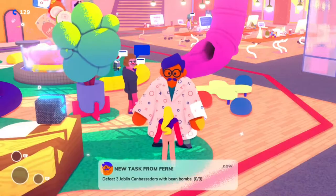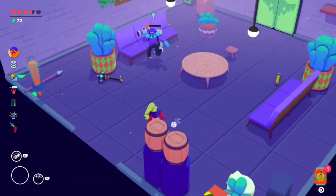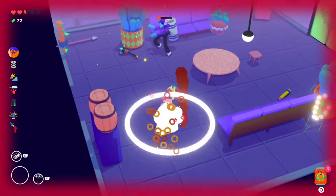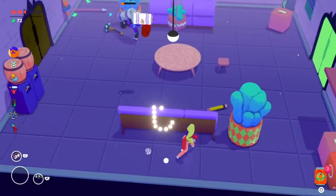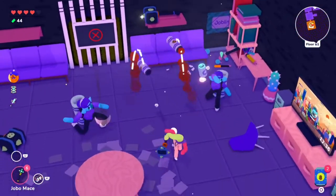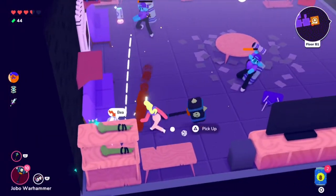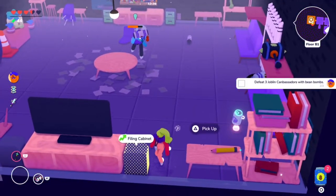Fern's next task is to kill 3 joblin canbassadors with bean bombs. This can be a little tricky because you have to find the right enemies — the canbassadors, which are goblins throwing bean bombs at you. Find a room with some canbassadors, take out any melee enemies in there with them, then roll around and wait for them to throw bean bombs. Once they do, pick one up and quickly throw it back at them to damage them. You may have to hit them once or twice, but it'll take them out and give you progress. You can catch the bean bomb in the air, but I find it easiest to let it hit the ground, then quickly run over, pick it up, and throw it back.